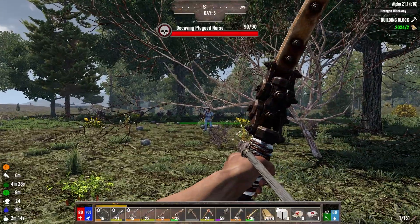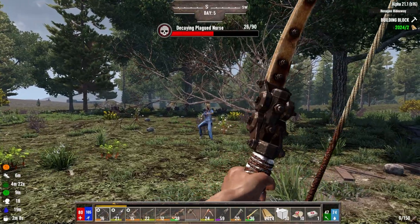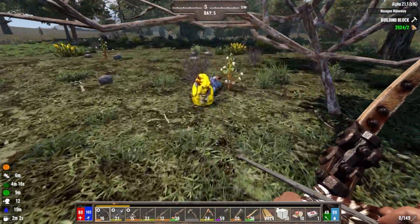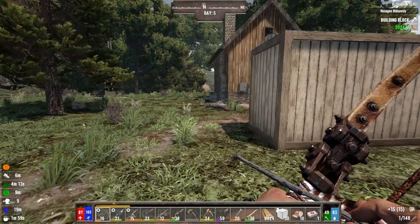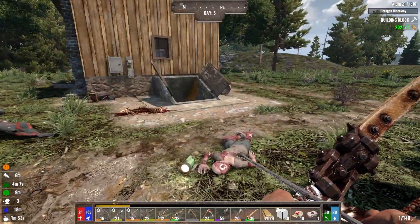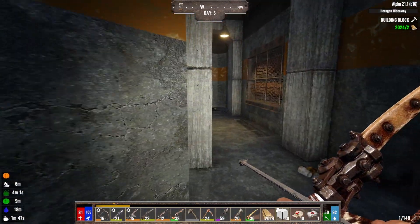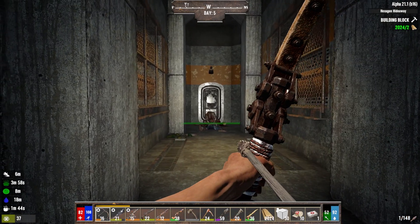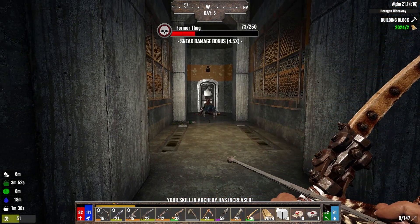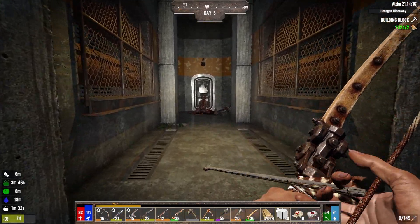The second area is right behind me and it doesn't really look like much on the outside. It's when you go inside that you really see how cool this place is. Pop over here, open these up, and down here we've got a whole bunker tower, which is pretty cool. I would have to clear out all of these areas wherever we decided to live, but that's just another adventure.